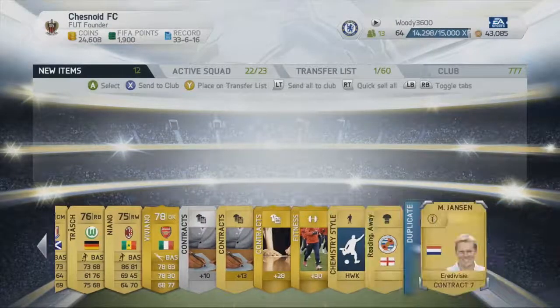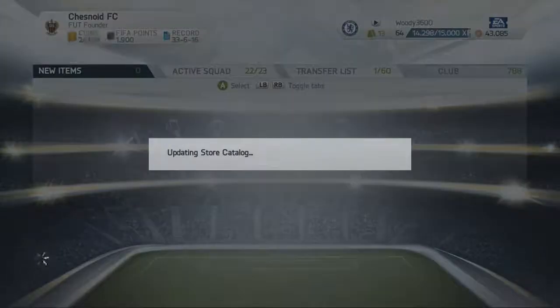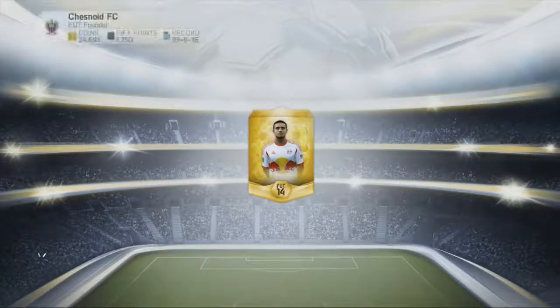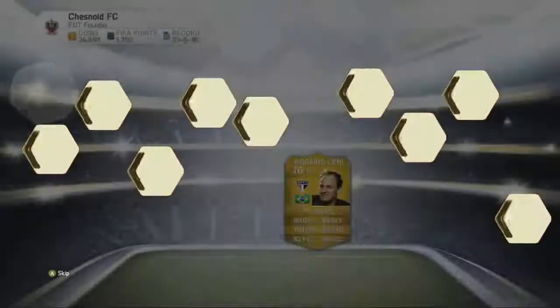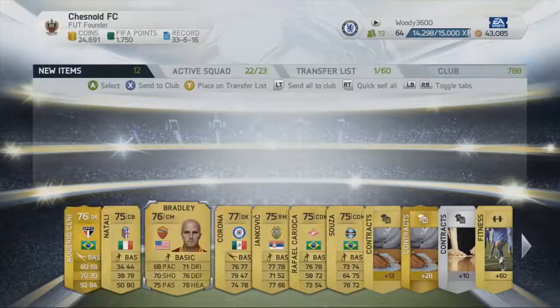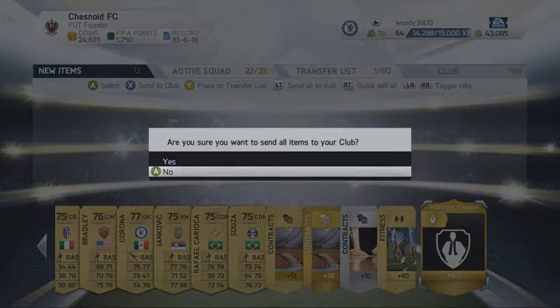Arsenal's new goalkeeper signing, although Wojciech Szczesny has been, as you would expect, holding down that first-team spot as we pull a duplicate manager. Szczesny has been holding down the first-team spot at Arsenal — he is a fantastic goalkeeper, pretty decent on FIFA as well, with quite high reflex and diving stats. Rogerio Ceni is the goalkeeper that actually has a fantastic free kick on him. No one else of particular note — an MLS manager card — we'll send all of that to the club and move on.